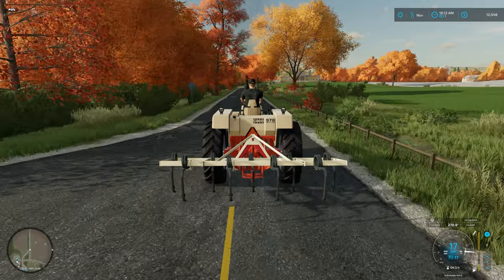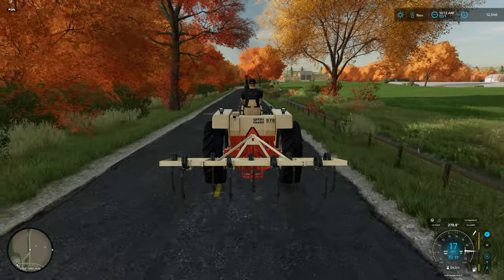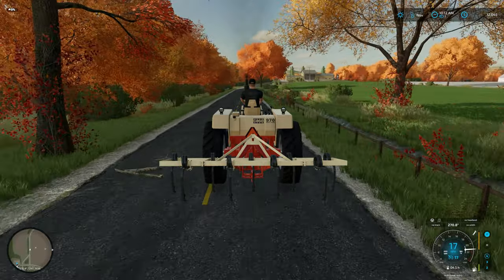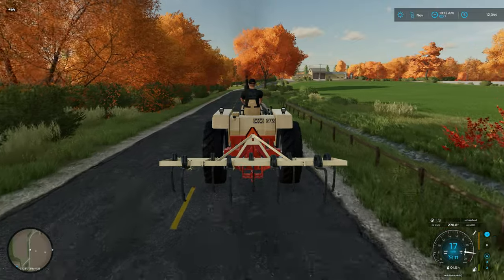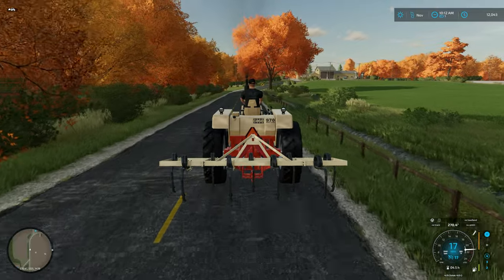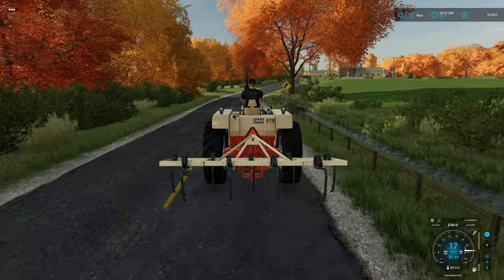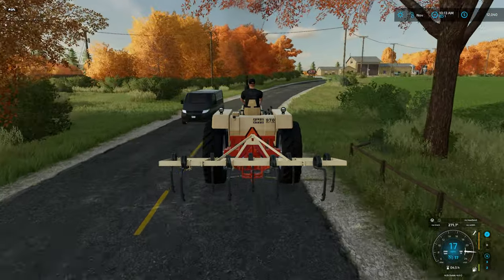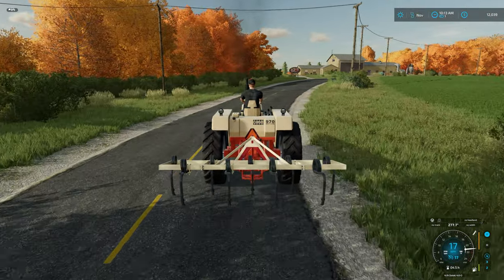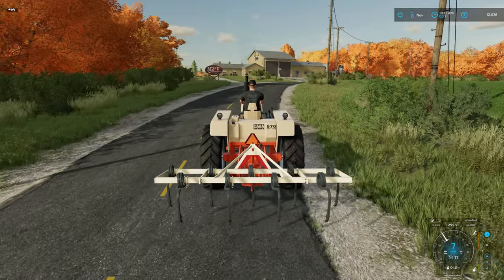We're going to boogie back down to the farm and get some subsoiling done - or cultivating, basically, is what it boils down to. Let's see how this works. I have not tested this behind the Case, so I'm not sure how it's going to work. I believe it said we needed 80 horsepower, and I think that's what we have. Let me check that real quick because I may have messed up.